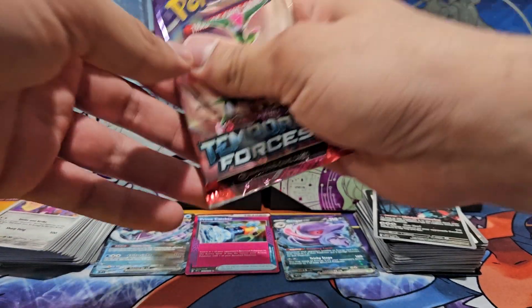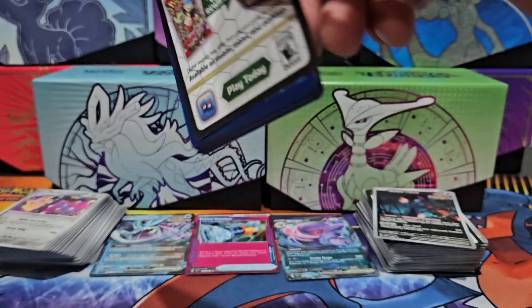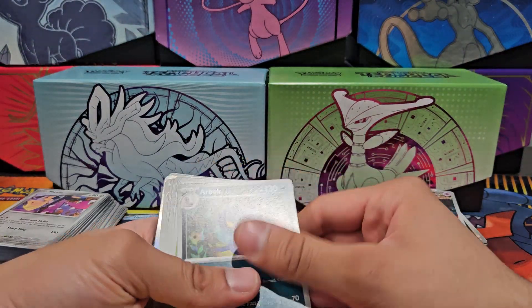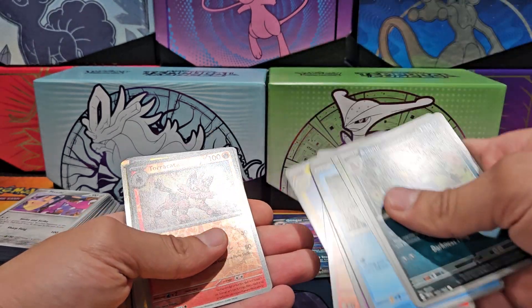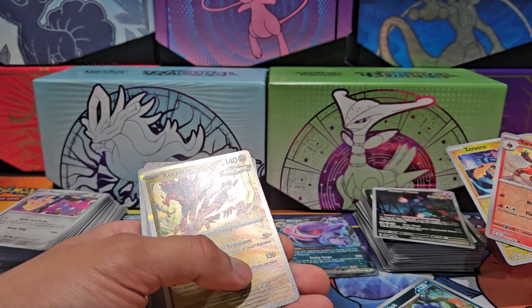Next up, what's inside: Iron Leaves EX. Let's see what we get — nothing else nice. Rbox, C-dot, Totodile, Deerling, Beartic, Rapidash, Bolton, holographic Torcat, holographic Zygarde — holographic Cryodont!